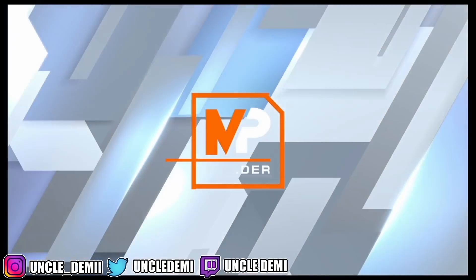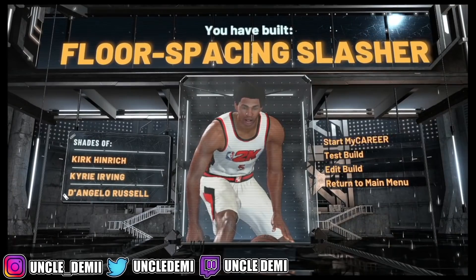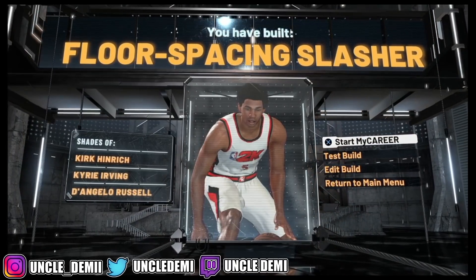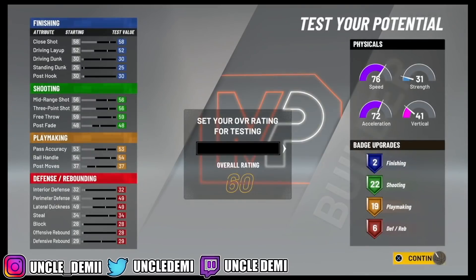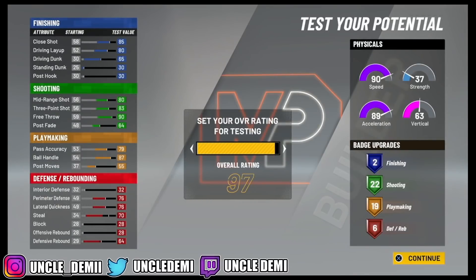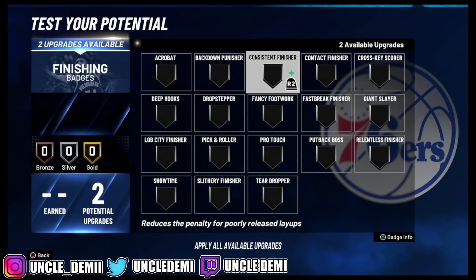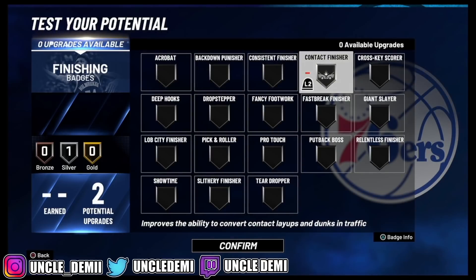Here you have it, my nephews and nieces — the floor spacing slasher out of the shooting and playmaking pie chart. Now we're going to test this build out real quick, get 99, and then we'll get you out of here. With two badges, there's not really much you can do here. Contact finisher would probably be the best bet — it improves the ability to convert contact layups and dunks in traffic. This is the best finishing badge.